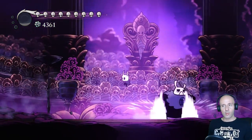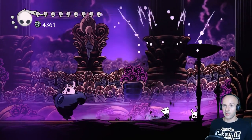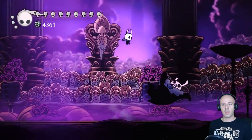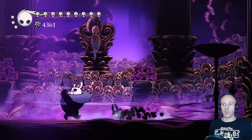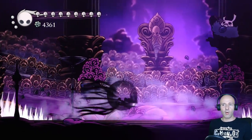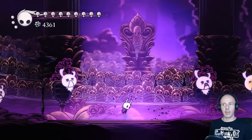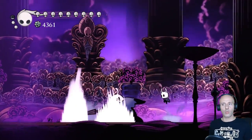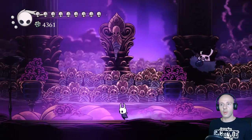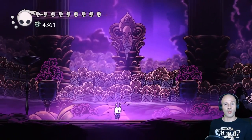Grey Prince Zote was also a very difficult fight, but not in an annoying sort of way. Pretty much all of his attacks result in some kind of shockwave. He's pretty fast and absolutely unpredictable — there's almost no way of knowing what he's going to do before he does it. The only thing you can do is practice this fight a lot and learn how to react to his attacks. He's also very tanky so there's no way to burst him down quickly. But this is still a very fair fight with very little RNG, so once you learn it well you'll be able to finish him off very easily.